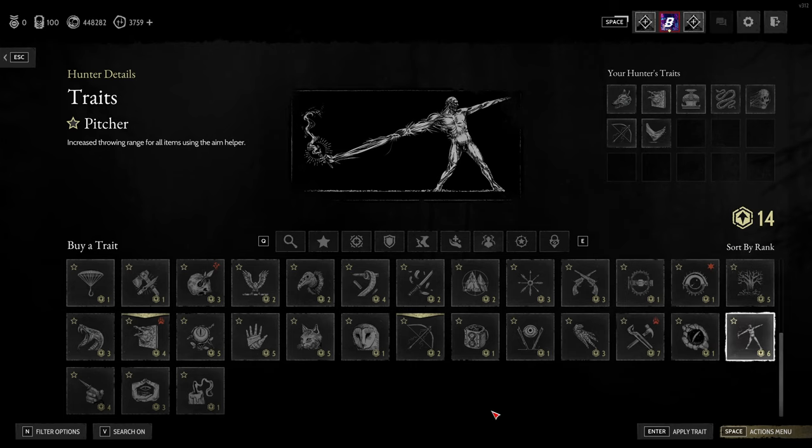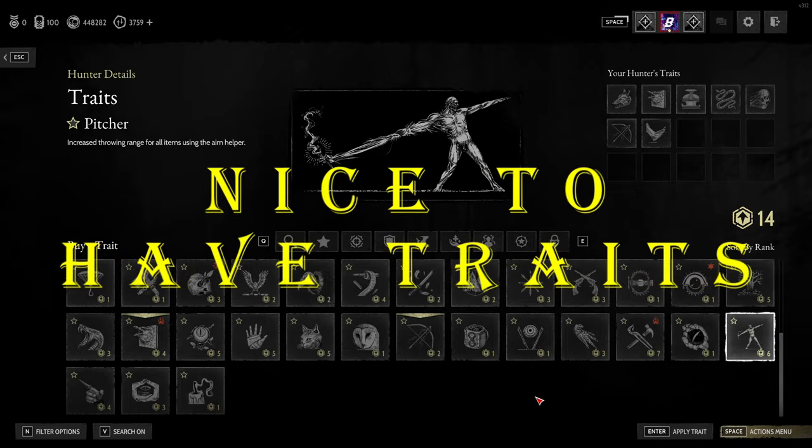Pitcher is another one even further down the tree, but I think it's really helpful for new players. It basically increases the throwing range of all items using the aim helper — the little dotted line that appears — extending that range and making throwing longer distances much easier. I don't know why it's so far down the unlock tree because it feels like such a big help to new players, but it is what it is.